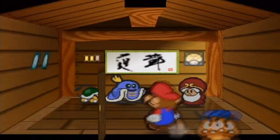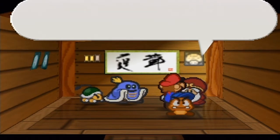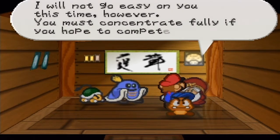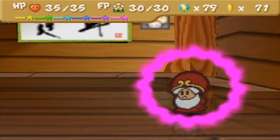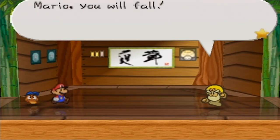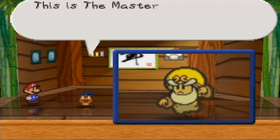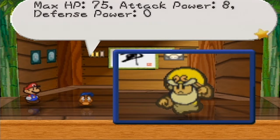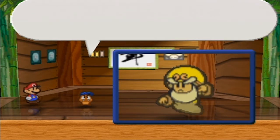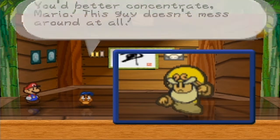I haven't played this game in a month. Hello? I'm gonna try. Very well, Mario. I will fight you again. I will not go easy on you this time. You must concentrate fully if you hope to compete. Yeah, you're old and weak — you just use your fist. To battle! And yeah, that's his actual form. Mario, you will fall! Let's tattle him again. This is the master. HP is now 75, and attack went up to 8. Yep, 25 extra HP, 2 extra attack. He knows both normal and advanced methods of attack. You better concentrate, Mario. This guy doesn't mess around at all.